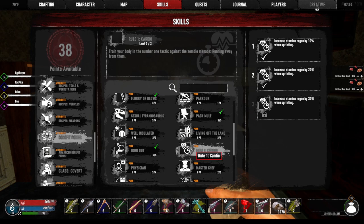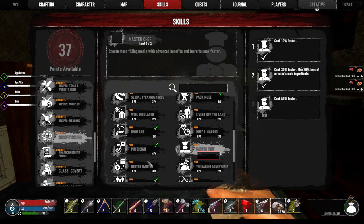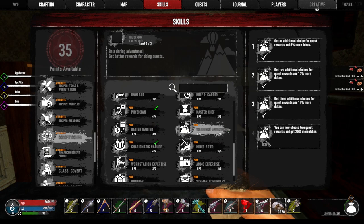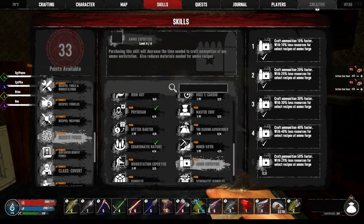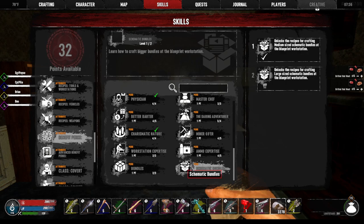Rule One Cardio, 225. Position — done. Master Chef, 225. Better Barter, next one is 250. Daring Adventure, 40. Miner 69er, 225. Workstation, 225. Ammo — we can get one more of those. Bundles — get one of those, 250. Schematics — done.